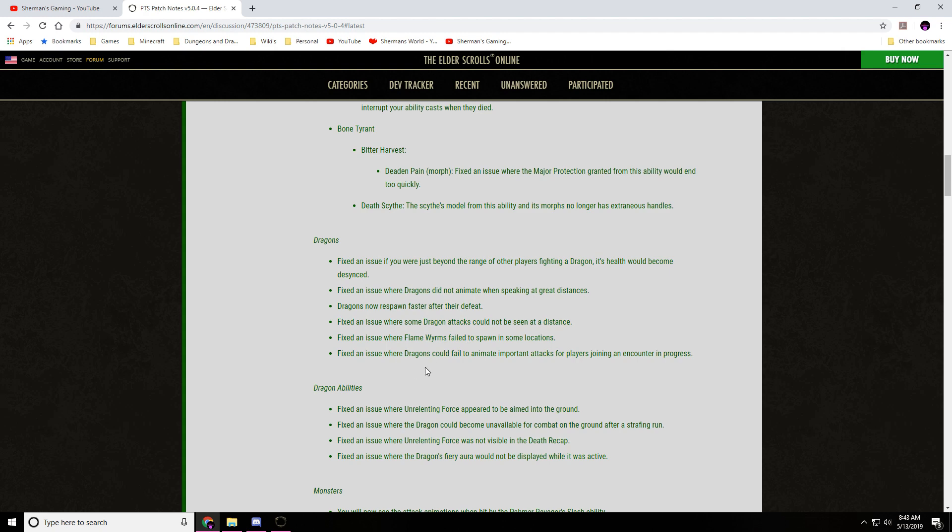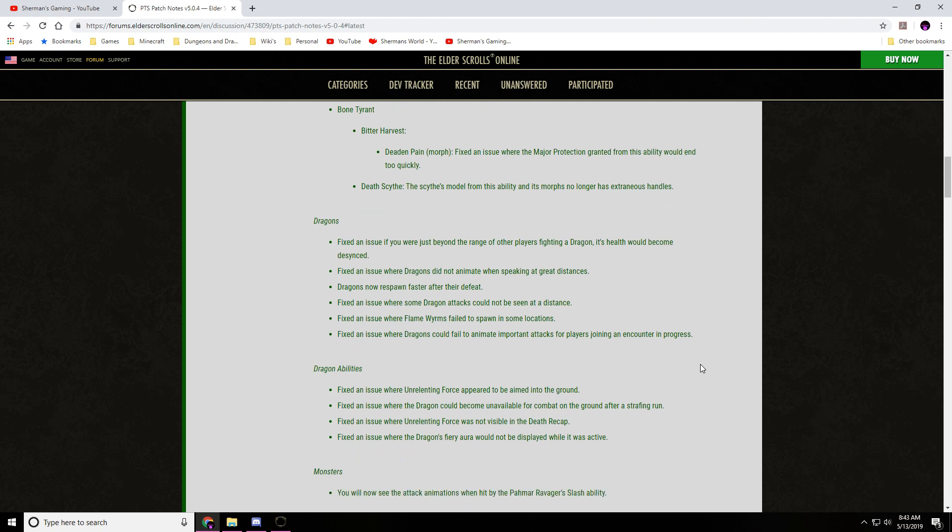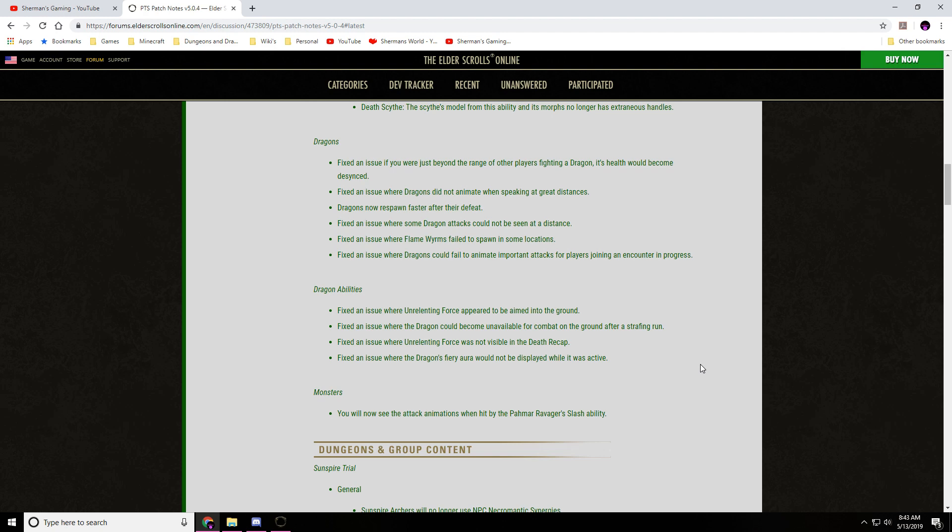Fixed an issue where dragons could fail to animate important attacks for players joining an encounter in progress. Dragon abilities: fixed an issue where the unrelenting force appeared to be aimed into the ground. Fixed an issue where the dragons could become unavailable for combat on the ground after a strafing run. Fixed an issue where the unrelenting force was not visible in the death recap. Fixed an issue where the dragon's fury's aura would not be displayed while it was active.